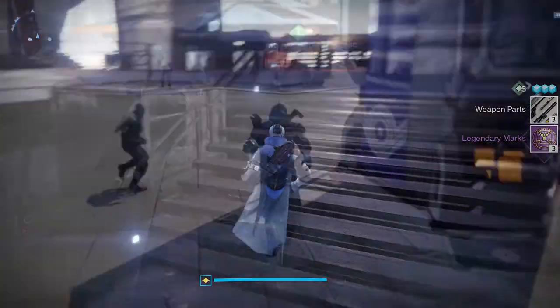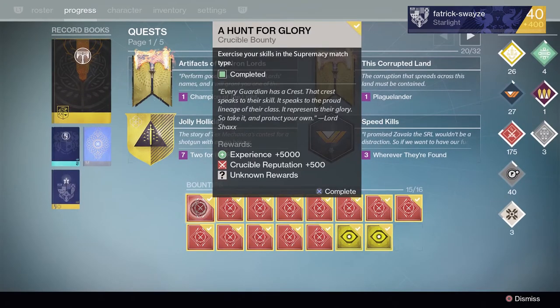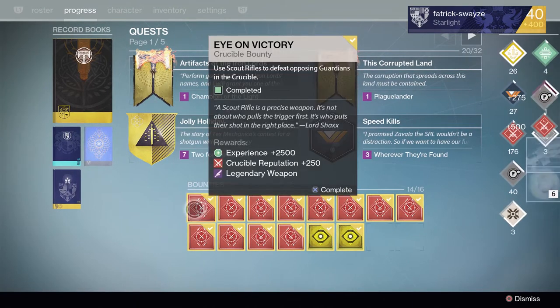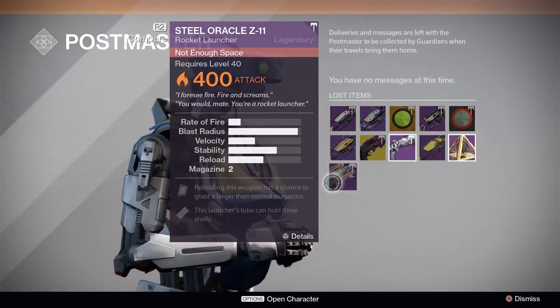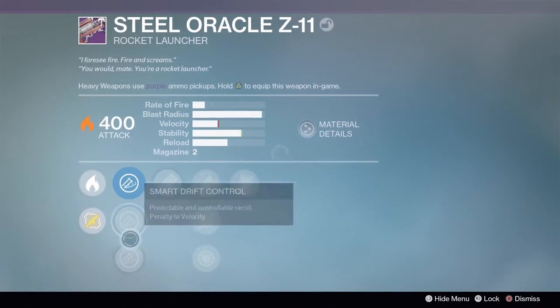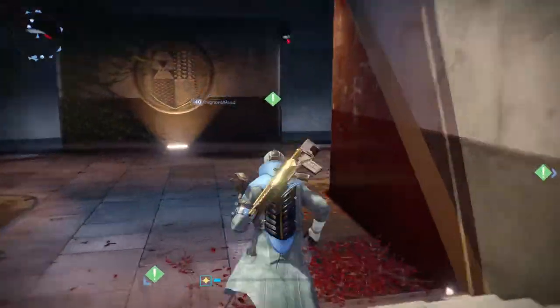I'm going to open a couple more packages — I'll do all the game mode ones first and then move on to the weapon ones. Starting with the Supremacy one — I get an encrypted engram, 6 months of light. There must be something at the postmaster: a Steel Oracle. Not really sure I'd ever use that, so that might just become legendary marks.